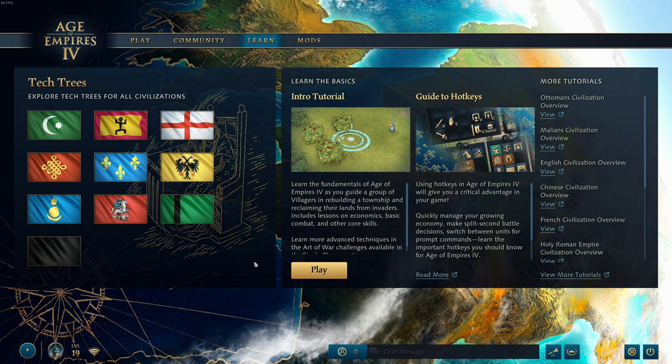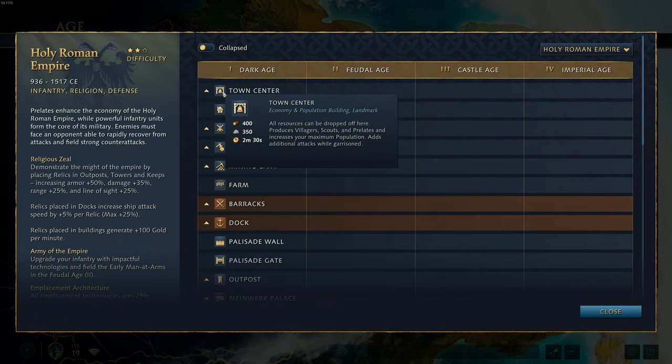This is for every single civilization — there are changes, well, except for one, but we'll talk about that in a little bit. The change is that the town center has a cost of 400 wood and 350 stone. So the stone cost has gone up by 50. In addition to that, it also takes an extra 30 seconds for you to make your town center.